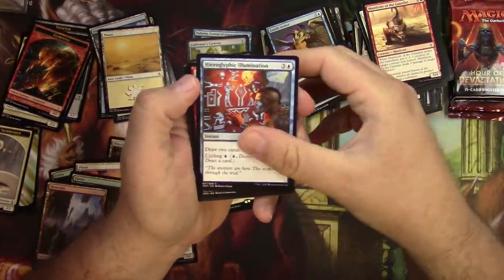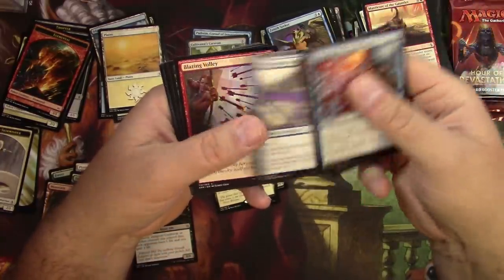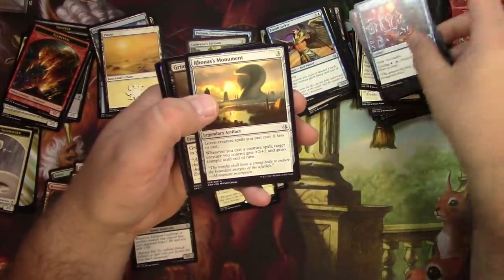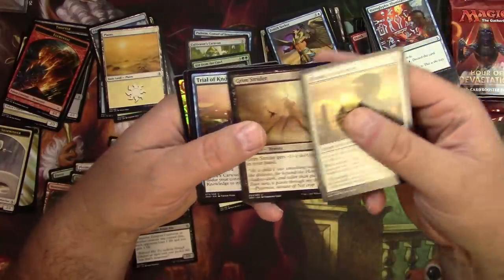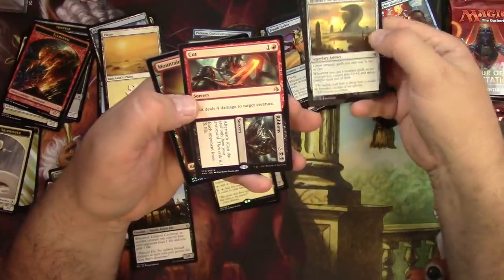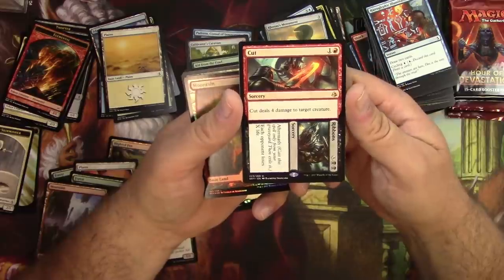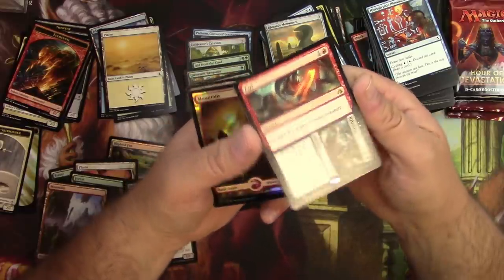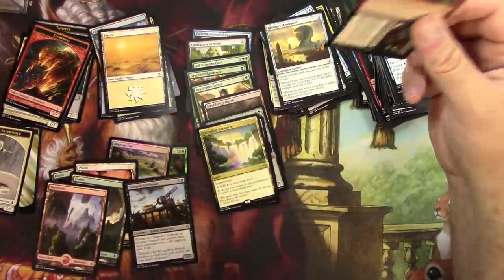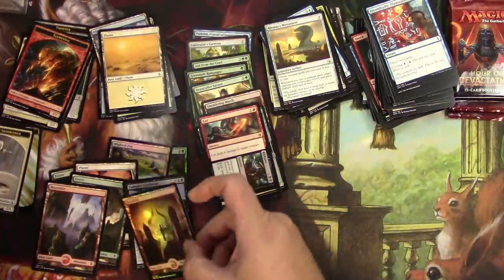Some hieroglyphics, a Dune Beetle, Cultivator, Blazing Volley — kind of like that card. Rhonas's Monument, Grim Strider, Trial of Knowledge, Cut // Ribbons — and a foil full art mountain. Cut deals four damage to target creature; Ribbons as an aftermath makes each opponent lose X life. Not bad — nice foil.